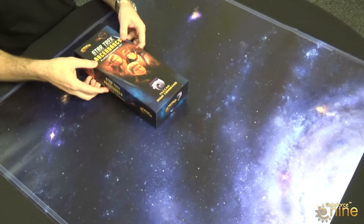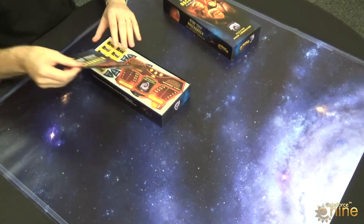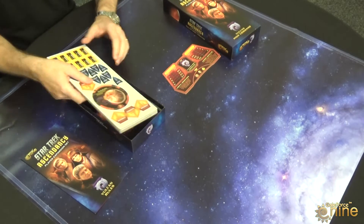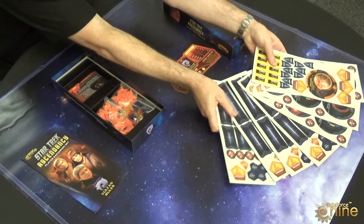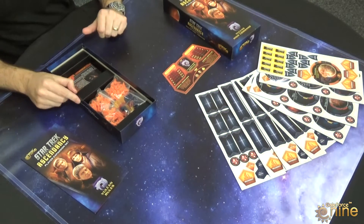First off, the Vulcan set. Like all the others, each set contains some additional rules, your terminal, additional planets — 10 per set — space lanes, tokens, everything you need. So this is adding an additional player to the game; you're not just replacing one over the other.